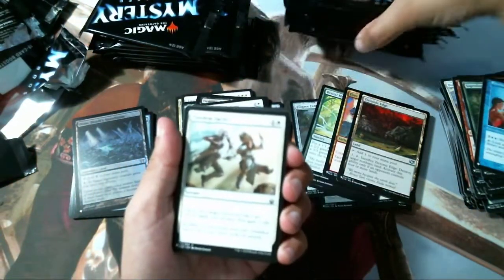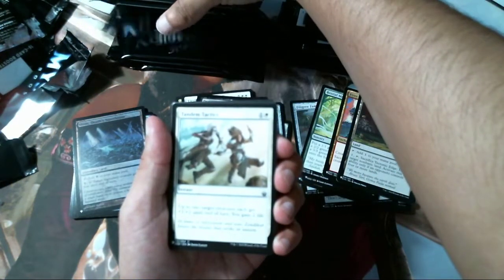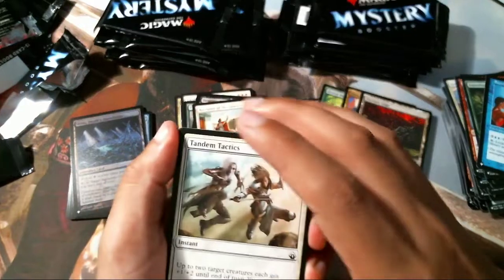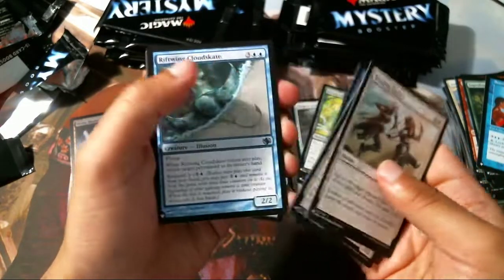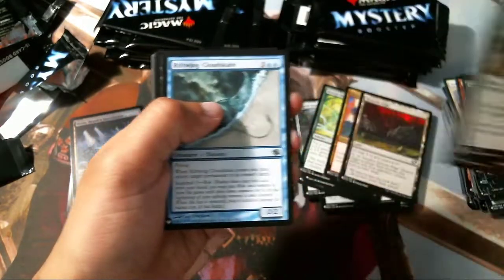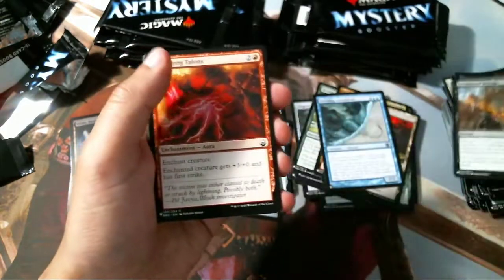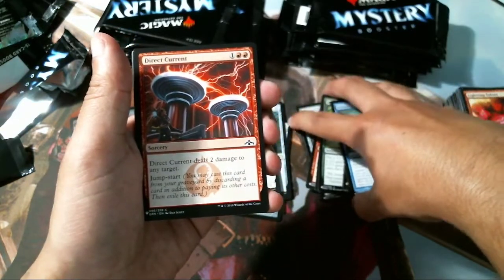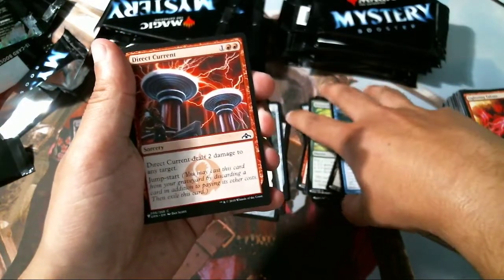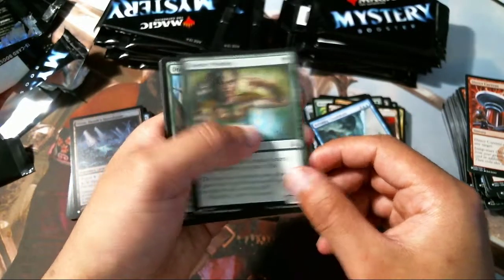I don't even think we're halfway through — seven here and seven there. We've only opened ten packs so far, and I feel like we're pretty close to making our money back. As I said, if Demonic Tutor is a $25 uncommon, there's got to be some commons and uncommons that I don't know are worth a good amount.